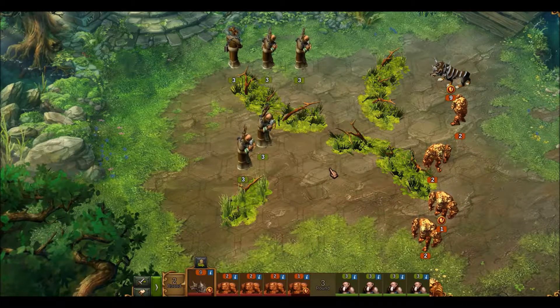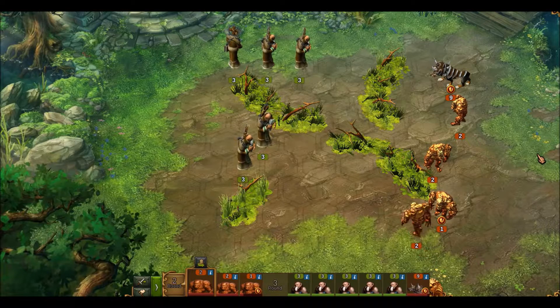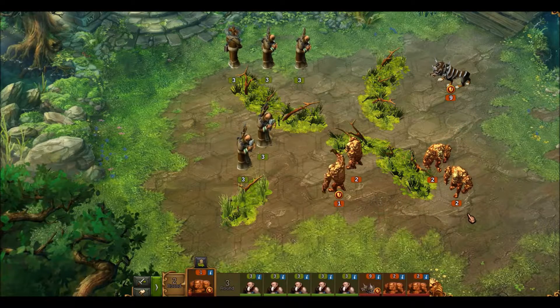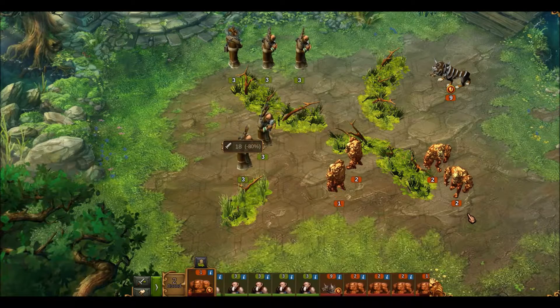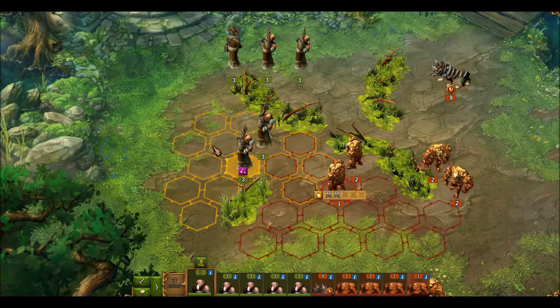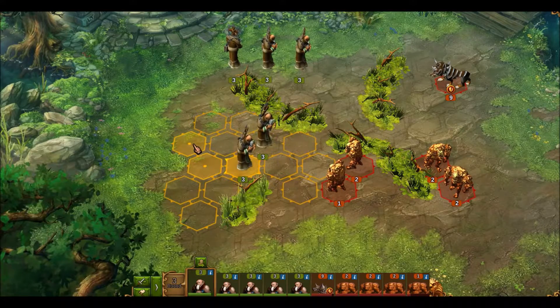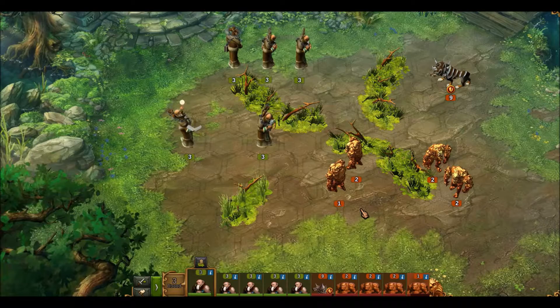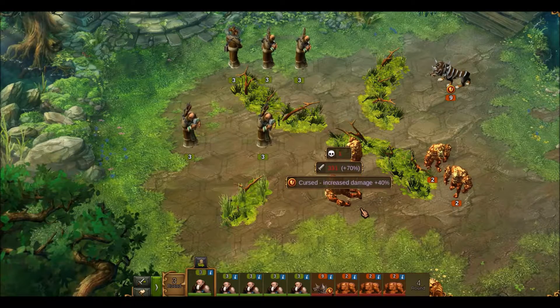This priest can't hit anyone either so he goes into the corner also. Now the stylings go again — he didn't kill anyone. The priests are really good versus the stylings; the stylings rarely do any damage to the priests. In the later rounds they'll do a little bit more damage, but it's still early and they can barely hurt the priests. So we're going to hit that one and hopefully take him out — and there you go, he's gone.